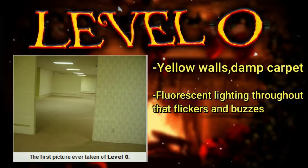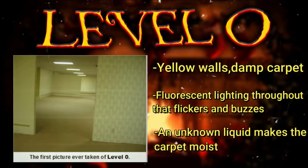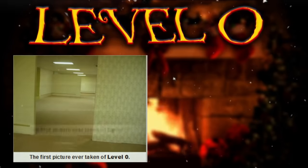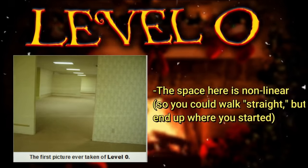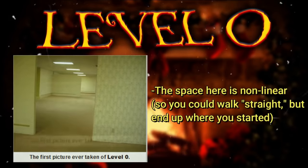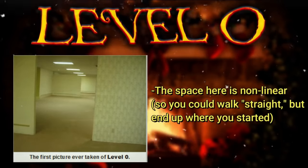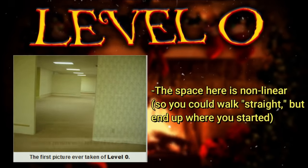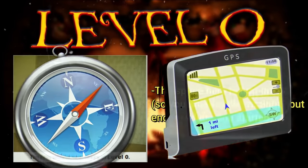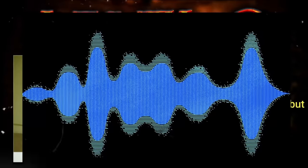The carpet here is moist and it's unknown what liquid is making it moist, but what is known is that it's not safe to drink. An important thing to remember about level 0 is that the space there is non-linear. This means you could walk in a straight line and end up right back where you started, and if you try to go back the way you came, you could end up in a completely different set of rooms. This makes the level quite disorienting, and compasses and GPSs don't work. Radio communications are also really scrambled, so it makes it pointless to even try to connect with radios.